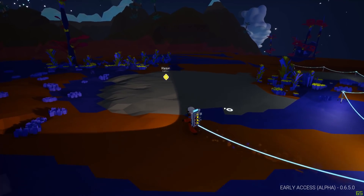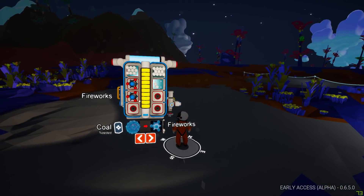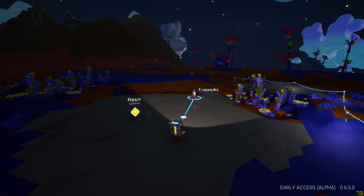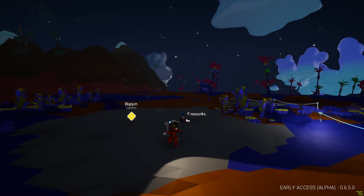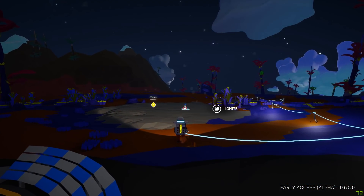So let's go to our resin launch pad here. It looks like you can ignite one from your inventory, but that seems silly so we're going to put one out here. Let's see how far away we can be. Alright, let's light it.